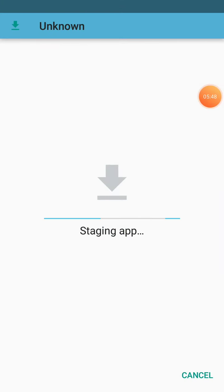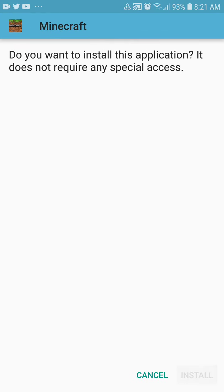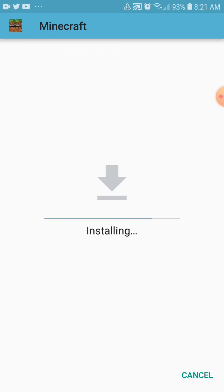Let's go press it — install. Wait, I think my survival world will be gone. Oh no. If it says the app is not installed, that means you still have Minecraft and you have to delete it first. Let's see if it works, because I already deleted my Minecraft.